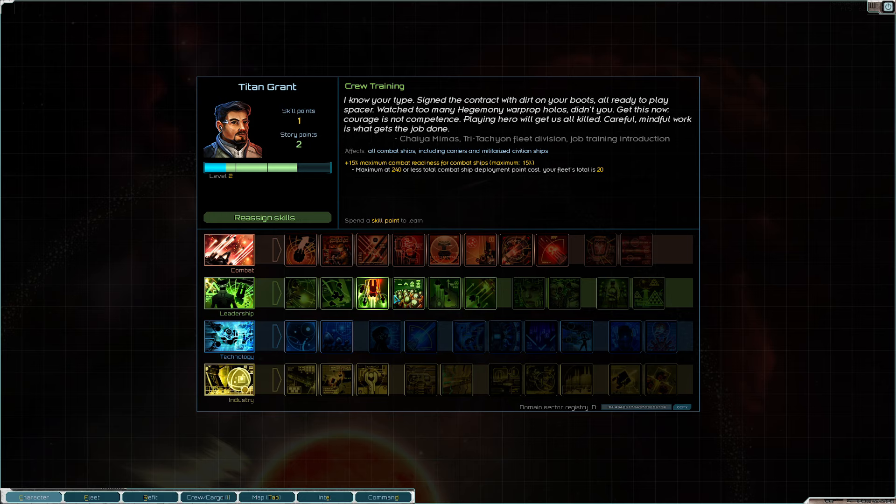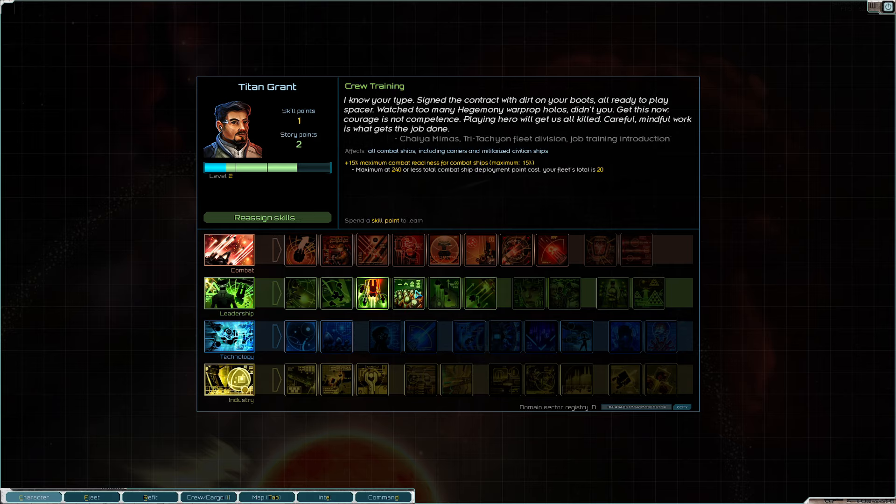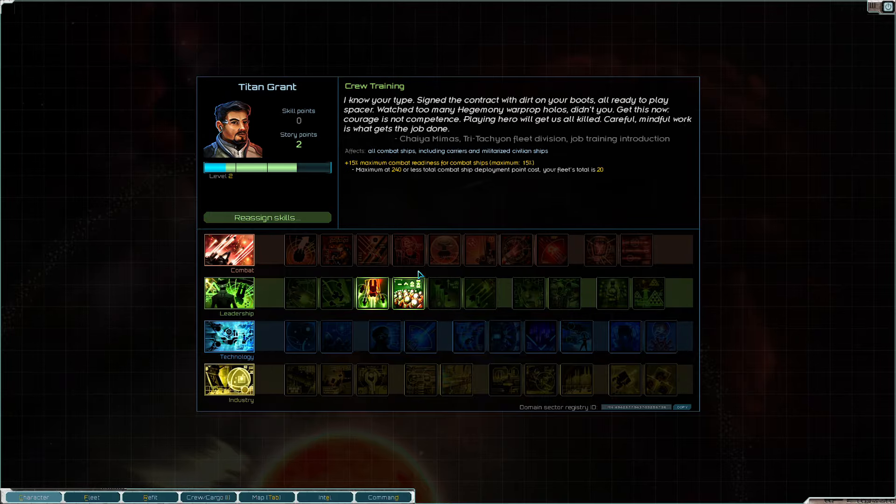I forgot to mention this in the first episode, but the first skill that we took was Wolfpack Tactics. This is a huge amount of damage — this is why our ships were so successful in that previous fight. Wolfpack Tactics, for any officer ship, gets a bonus damage to any ship that's larger than it, and this also applies to missiles — a little known fact. Very, very helpful for our ships. We're going to take Crew Training next, for that maximum combat readiness.